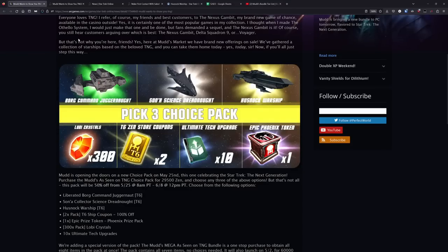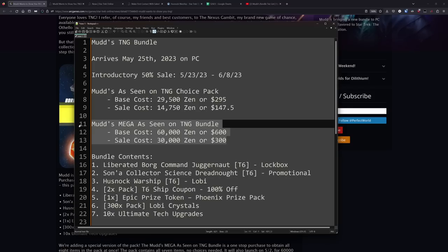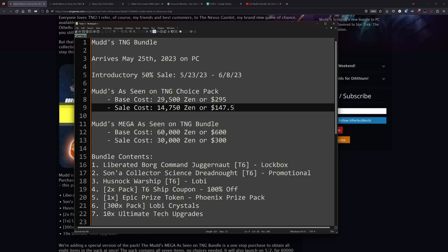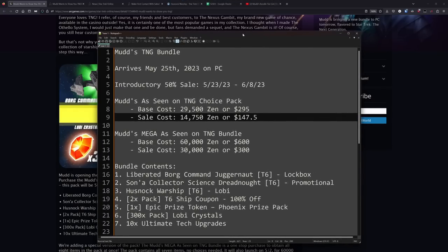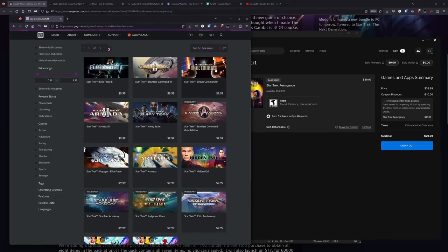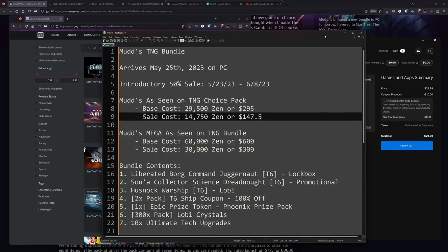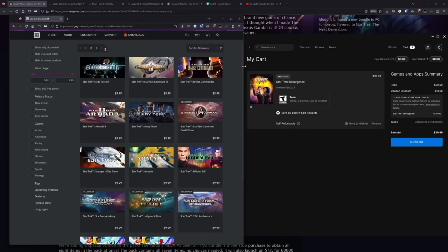If they ever did a 75% sale, then sure, I would most certainly grab it. But at the price points they're asking, it's just very difficult to justify the Mega Pack — there's no way I could see anyone justifying getting that. The Choice Pack and getting the three ships makes sense if you have some niche build where you'd really benefit from any of these, and you want them on multiple characters. But it's hard to justify, especially with that comparison where for the cost of the Choice Pack you could go out and get 13 different Star Trek games for that $150.